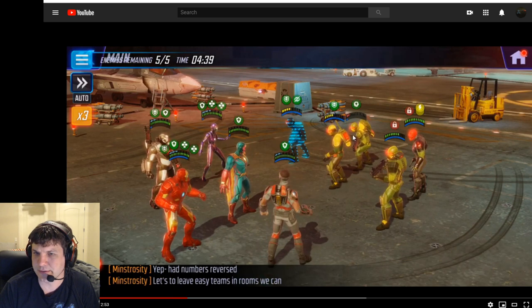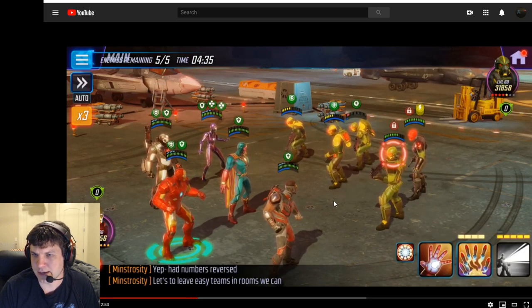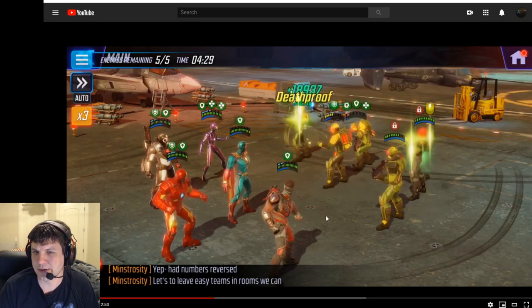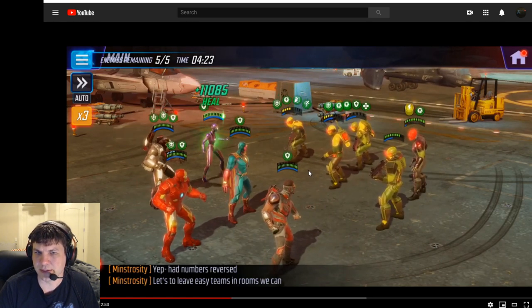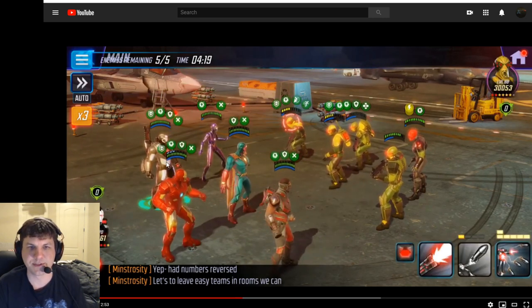They got some buffs out there because they've revived and they all get death proofs from that, so we get a little bit more turn meter out of it. We've got Iron Man's Basic — I opted for just the Basic here because I wanted to save the Special for when I need to clear a lot of the summon minions. Then they go to town, hitting people left and right. They put a taunt on War Machine, which is pretty lucky for me because he's my strongest character on this team.